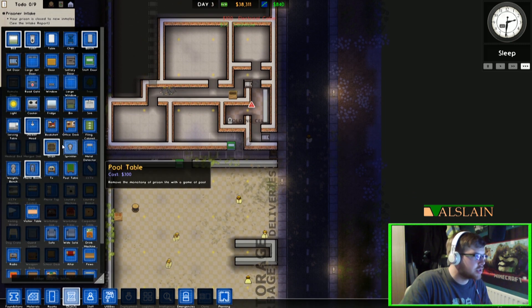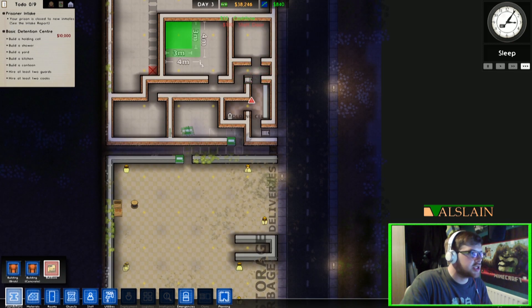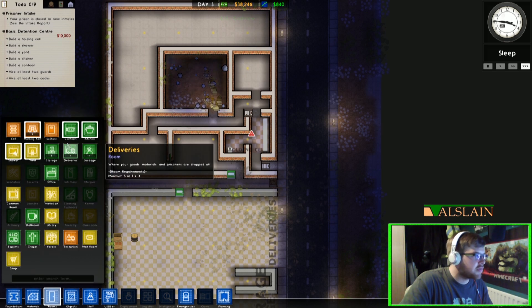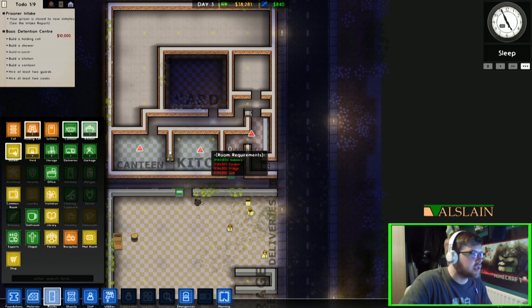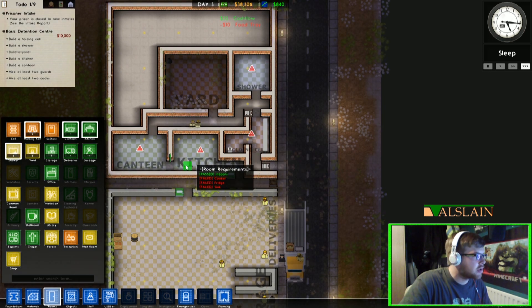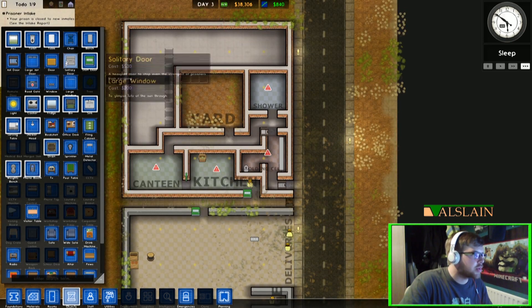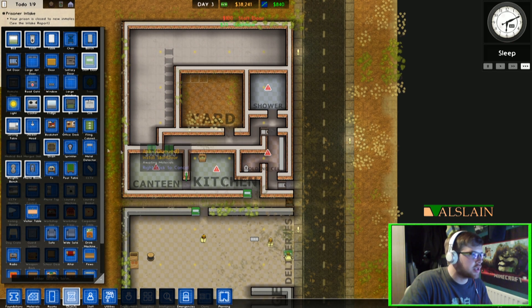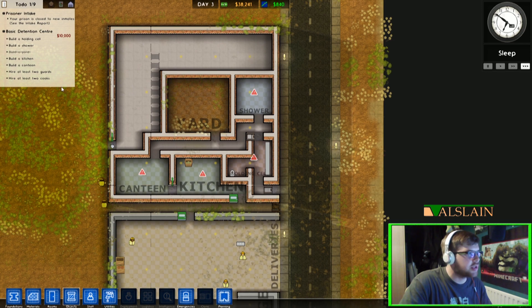We need a staff door there. We're going to go to foundations and bulldoze the foundations in the middle here — you'll see why in a minute. When we now define our rooms, we're going to have a yard here, a canteen which is going to be this, a kitchen which will be that, and the shower room which is up there. They can't get into that bit so I'm going to have to put a staff door in the side there. He's going to go and put the staff door in there and they'll finish wiring that up.